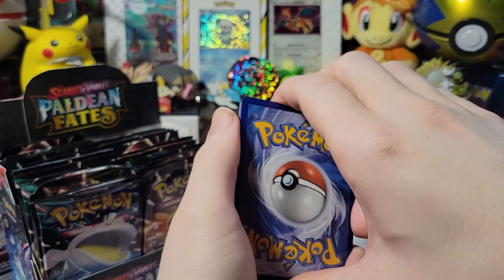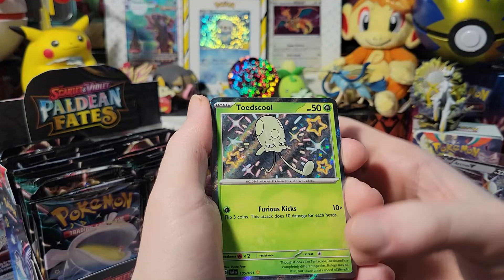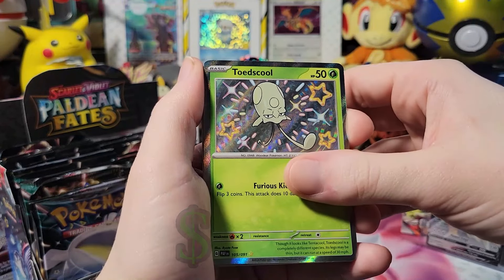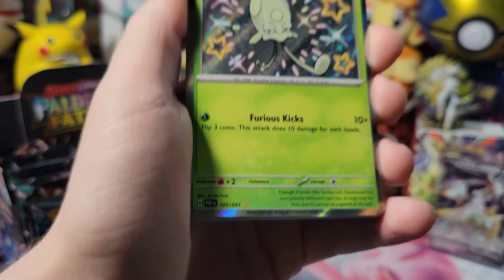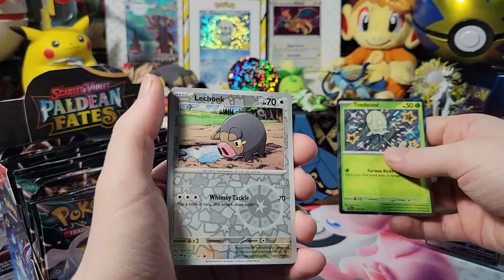This one doesn't have stuff — wait, is it fire? Oh — a Toadscool! Yay, awesome, I don't have this one. Sweet. Which one is that — 105? Yeah, cool. Okay, first one I don't have. Alright, let's rock.